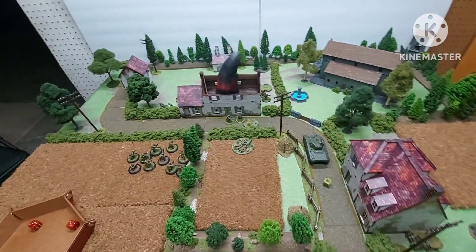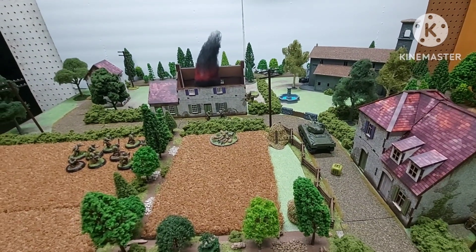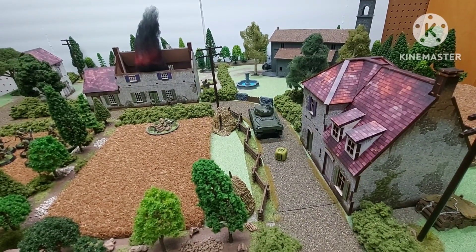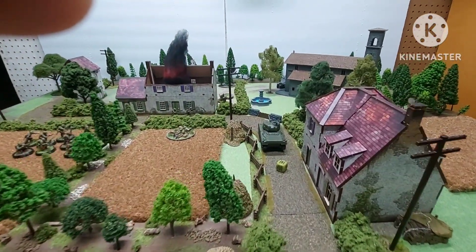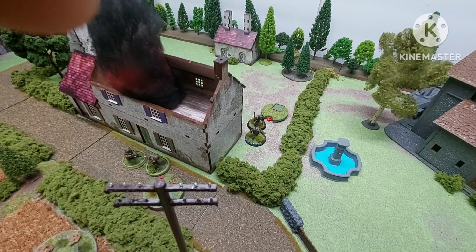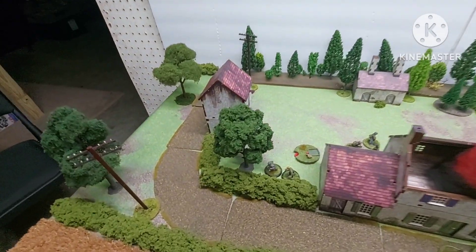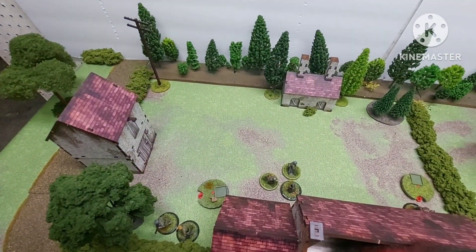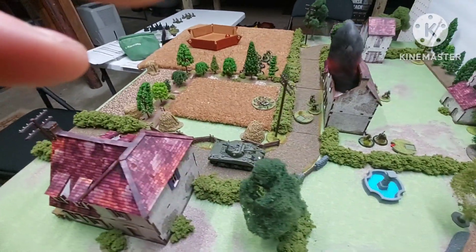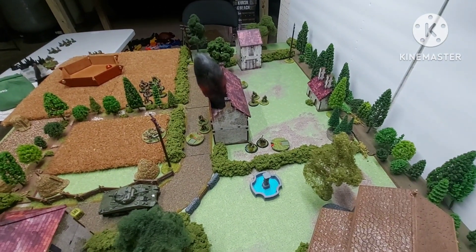Round five — not much to report, so I'm going to call it there. First dice pulled was the Sherman. He passed his orders test, removed the pin marker, opened up with his machine guns, and literally wiped out this German squad. They got two pin markers, took a morale test needing a seven, rolled an eight — they fled, running through the woods. All that's left for the Germans is two guys in a platoon, the commander with his two assistants, and the mortar team.